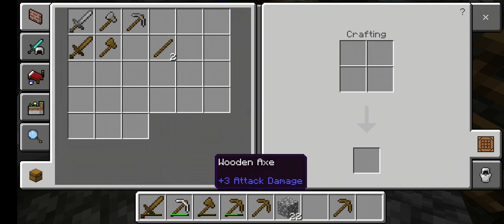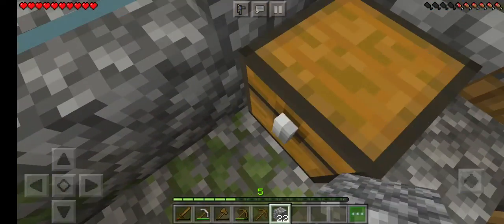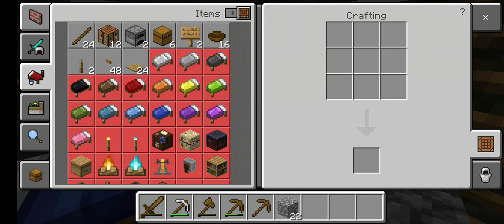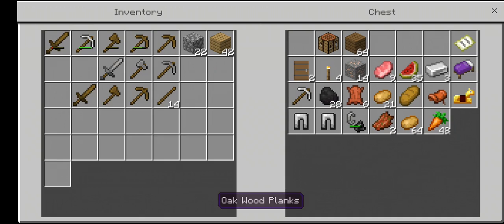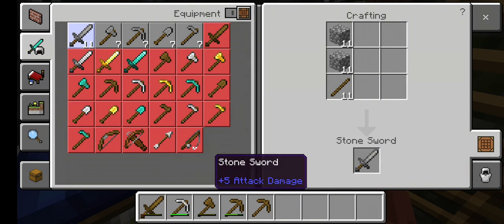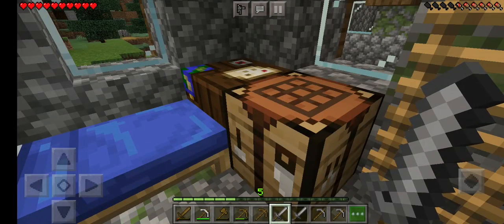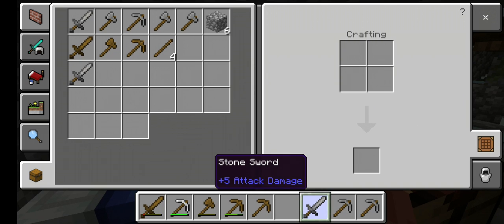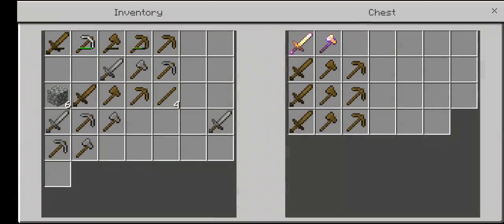Wooden ones there, put that in the middle there. I think that's about it. Let's actually put this back up here. Now we are going to need weapons. Let's actually get 1, 2, 3, 4, 5, 6. I think that's it. Let's put 1 there, 1 there, 1 there. We actually got to go put 2 up in this chest up here for a spare chest.